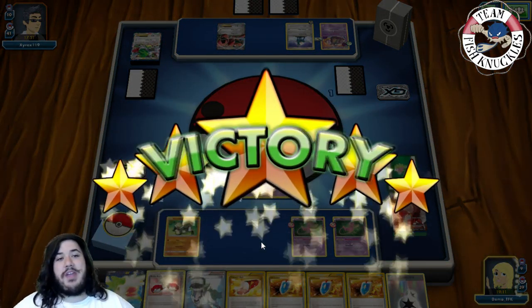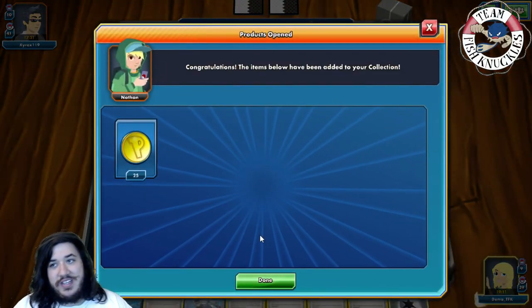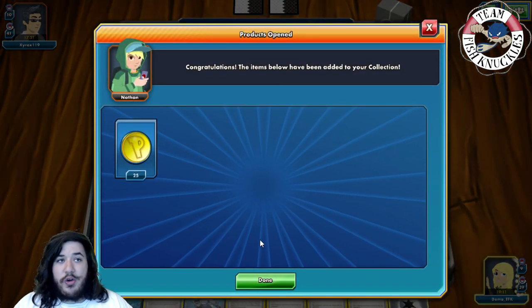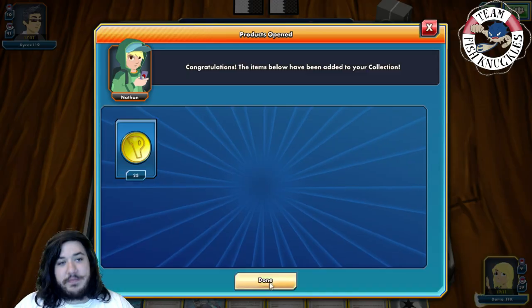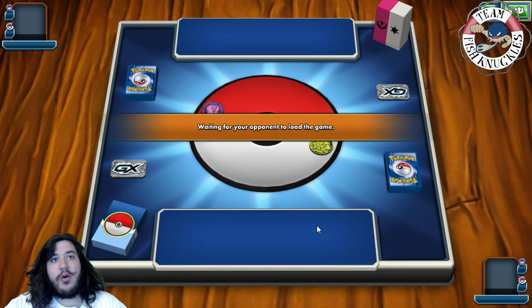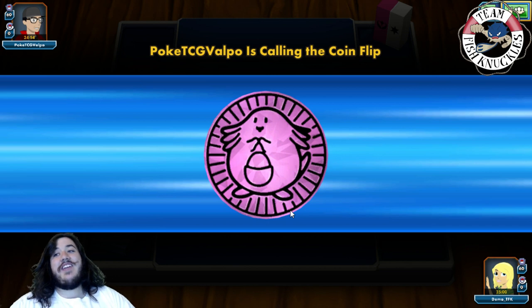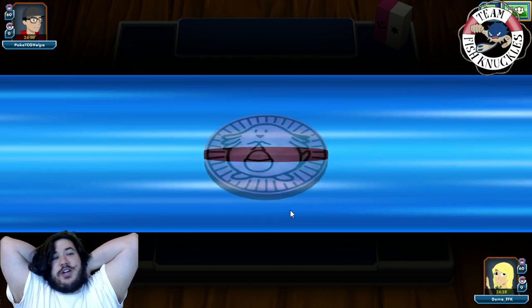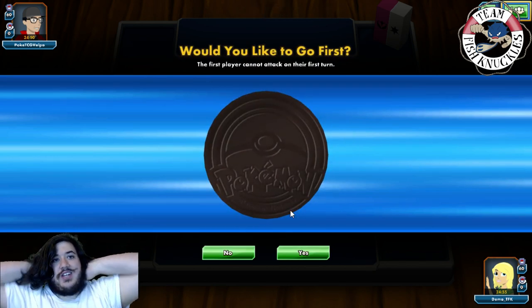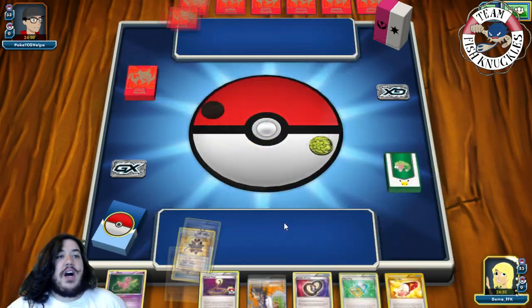We take the game with the Passimian/Mew deck! That one was fairly hard — our opponent had Garbodor in play and could discard stadiums, but we still did it. Now we'll see one more game here in a second. Next up: facing Pokey TCG Valpo who is playing the Gardevoir deck — this one's going to be even harder because they can discard Pokémon and use despair-type effects. Unfortunately Gardevoir is not weak to Psychic — it's weak to Steel.